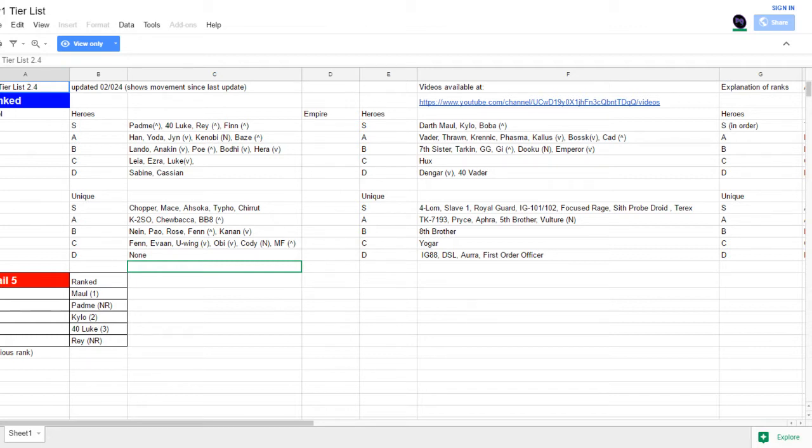First we're going to start with Rebels. For Rebels, I find right now there are like three major groups. There's the S-tier, which are crazy good. A and B tier, which are pretty decent but just not near S-tier. The difference between A and B isn't that much. And then you've got C and D, where it's a pretty big difference between these guys and the rest of them.